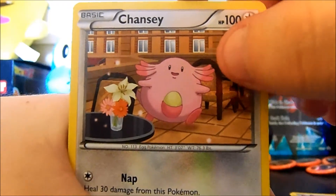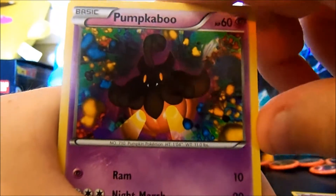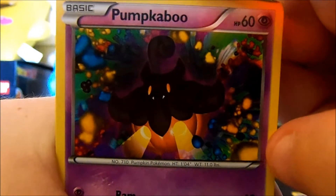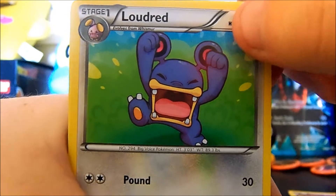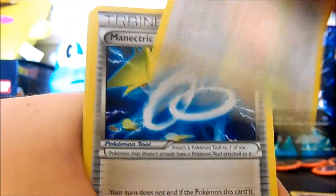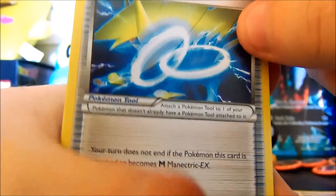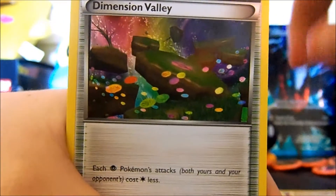A Chansey — it likes to take naps, yep it's got a nap attack. A Pumpkaboo — this Pumpkaboo card really kind of trips me out just because of all the different colors and everything around it. A Loudred — he's just rocking out to his favorite song. A Manectric Spirit Link. Dimension Valley.